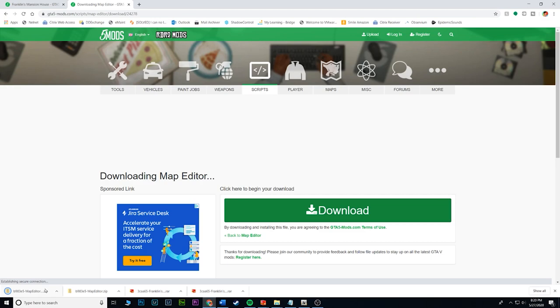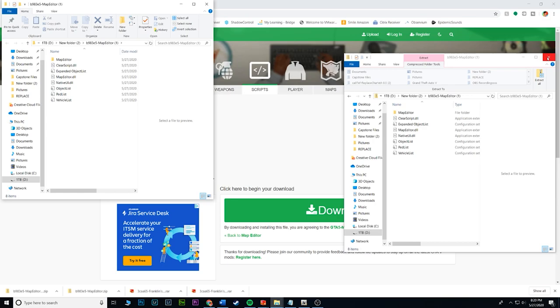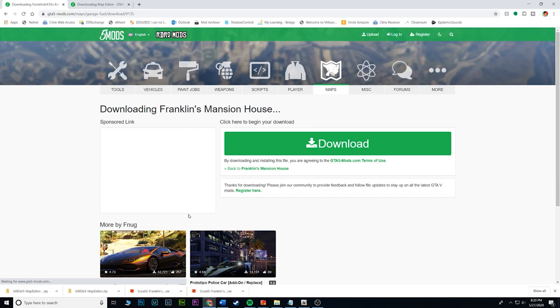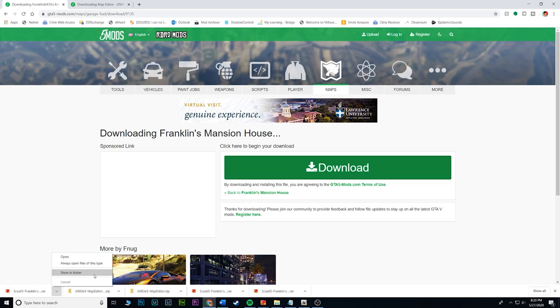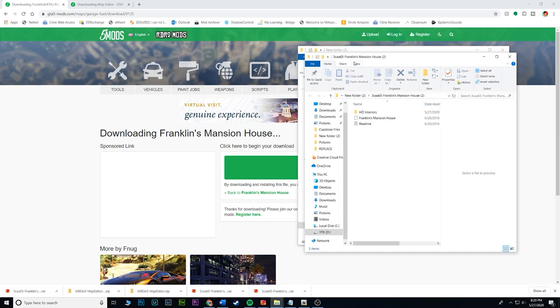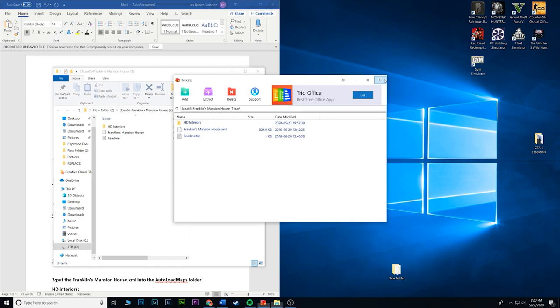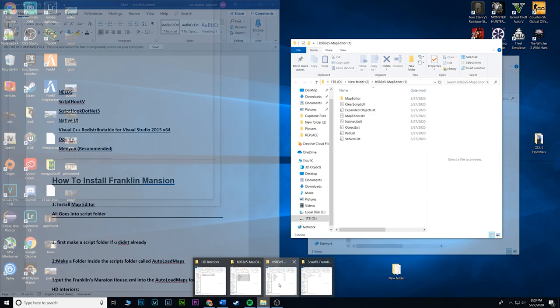Go ahead and download both of them. This is the map editor — alright, cool. I'm going to minimize this, put it to the side, and download Franklin's mansion house. Alright sweet, go ahead and close this out, minimize this, and then I have instructions here for you guys. Alright, so we have the map editor and Franklin's house.